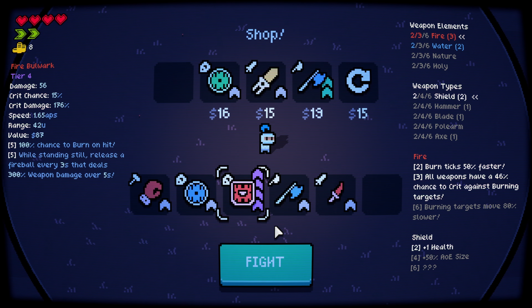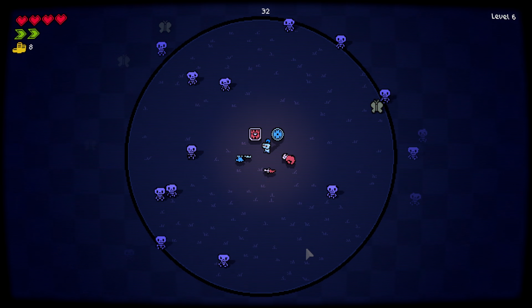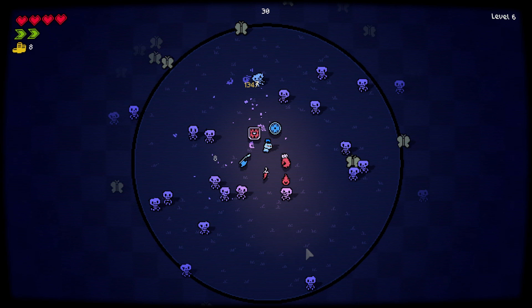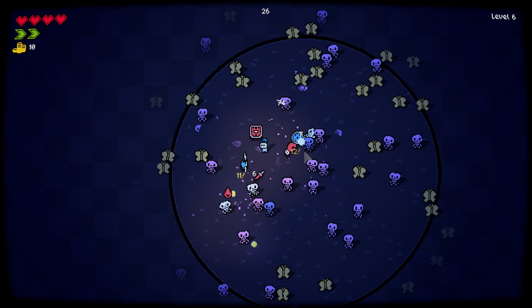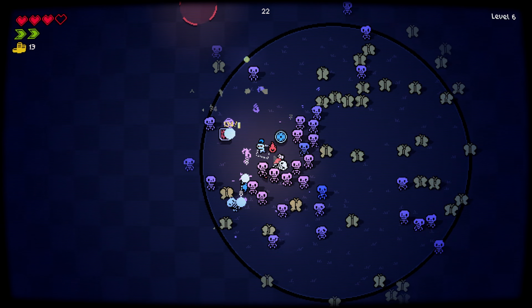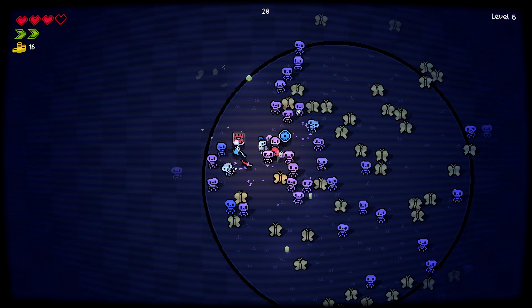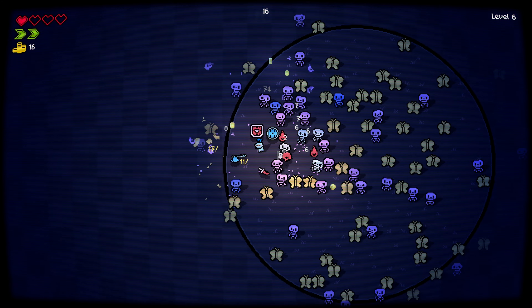We have a tier 4 shield — 300% weapon damage over five seconds. That should keep us alive. Why are you shooting that way? I think it depends on the location of the weapon slot, that's why it always shoots that way. We're dead.